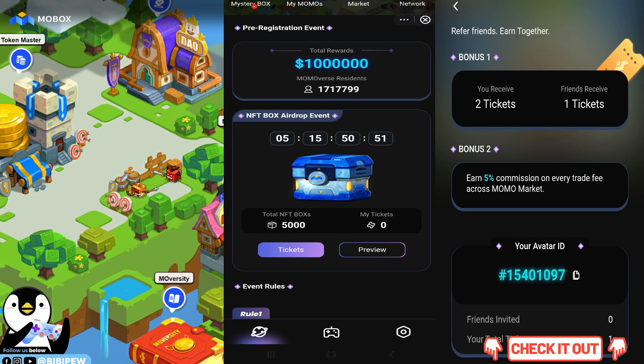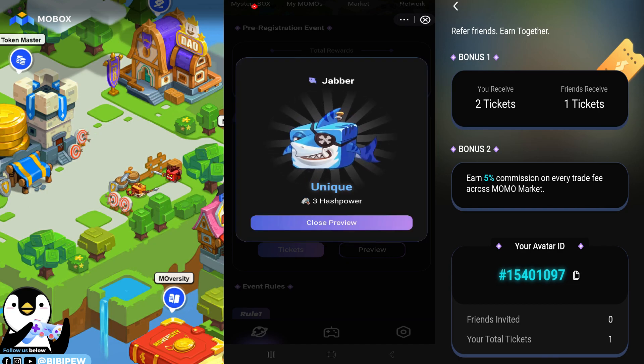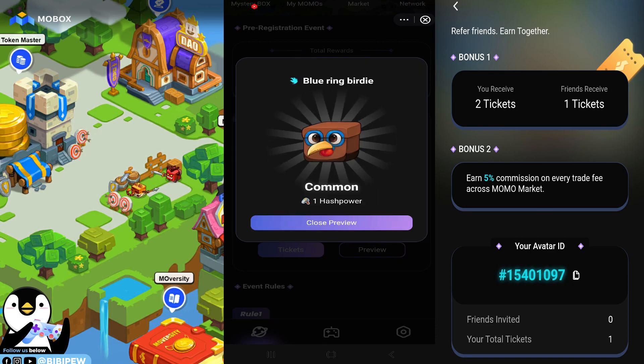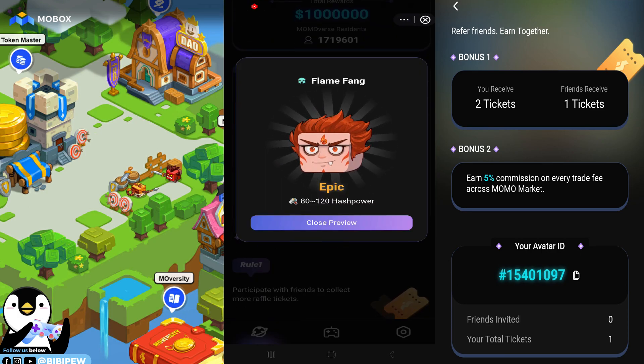Builder Bennett is epic, with 80 to 120 hash power, so it helps you mine the MBOX token much faster. Common NFTs only have one hash power, so you want to get more hash power. Epic is the best tier to aim for.